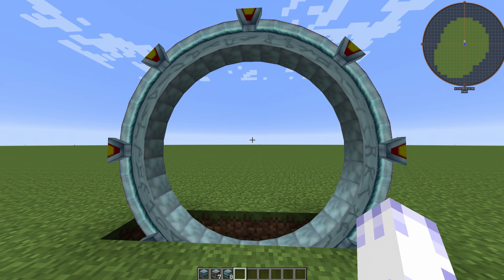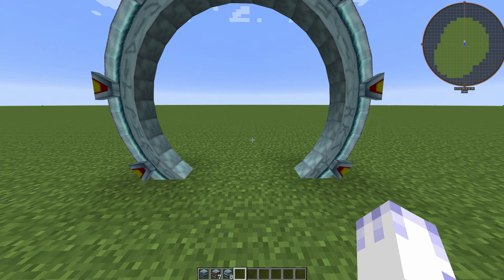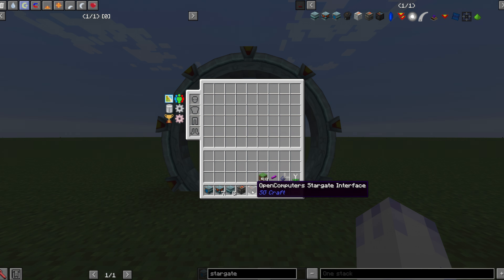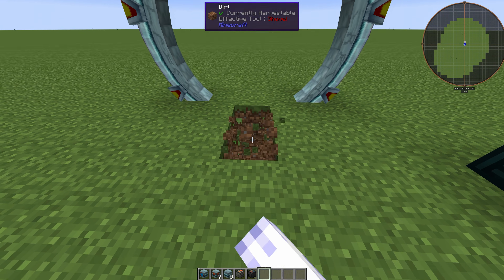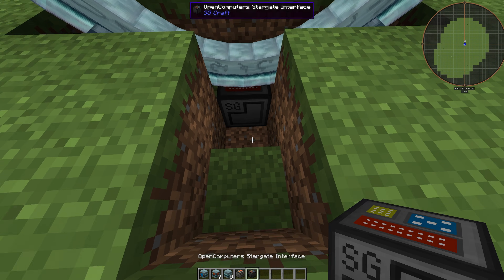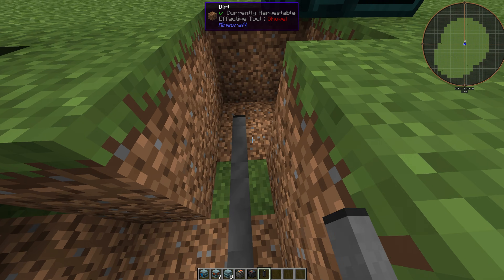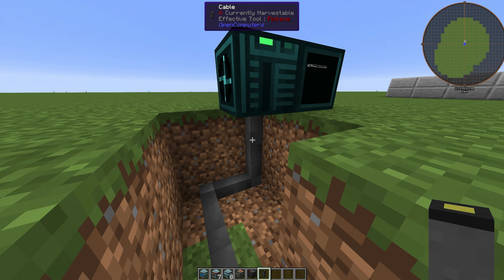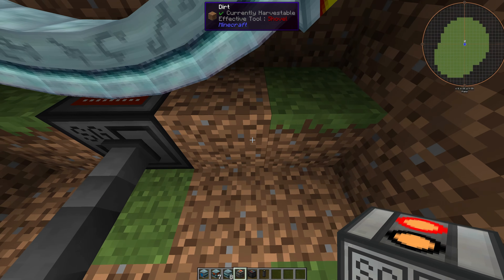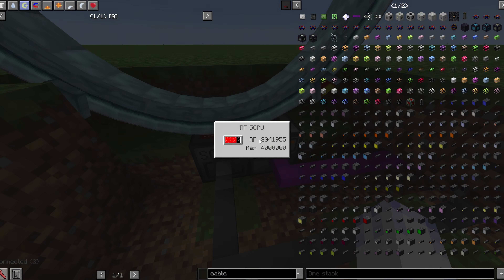I moved the Stargate underground so we can make it nicer. You can use camouflage to make it blend in with the surrounding area. The next thing you'll need is the OpenComputers Stargate interface. You have to place it under the Stargate base block — under the middle block. Then you'll need some OpenComputers cable to connect it to your computer. You will also need an RF Stargate power unit to power the Stargate, and give it some power.